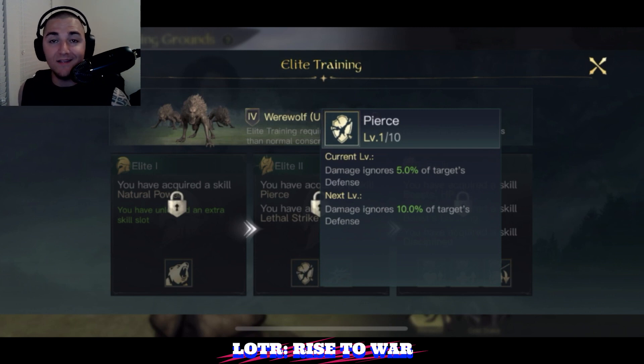Their elite level two ability is probably one of my favorites — it ignores 50% of enemy defense. They're already dealing an average of 1,500 damage per command with an additional 50% swipe, so they're actually dealing closer to 2,250 damage per command. That puts them right up there with Reapers when maxed out. With the pierce to ignore 50% of the target's defense on top of that, this is the skill I'm going to run when I get werewolves.